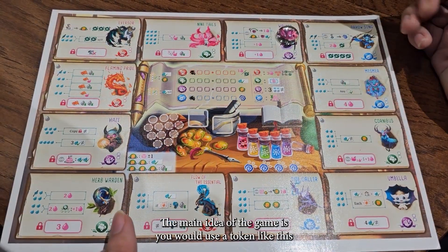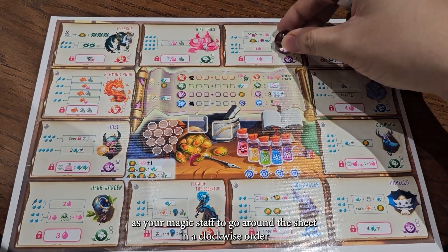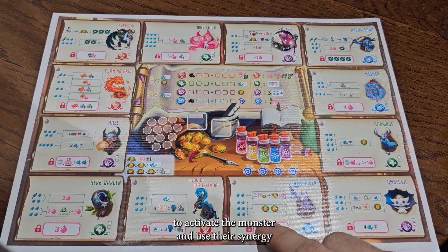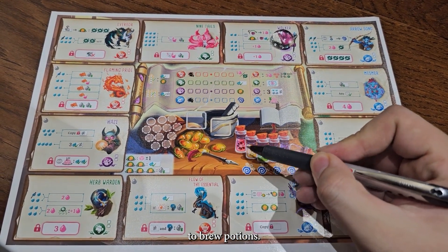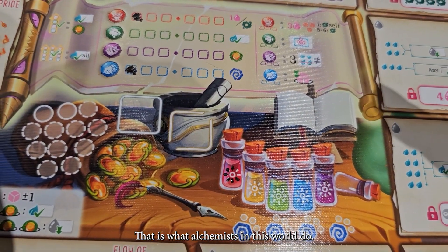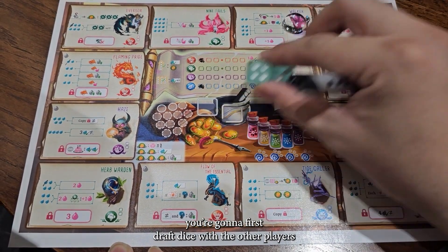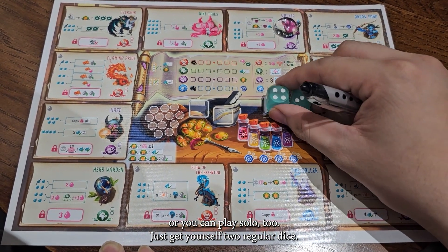The main idea of the game is you will use a token like this as your magic star to go around the sheet in a clockwise order to activate the right monster and use their synergy to brew potions. That is what alchemists in this world do. In a normal game, you're gonna first roll dice with the other players, or you can play solo too.